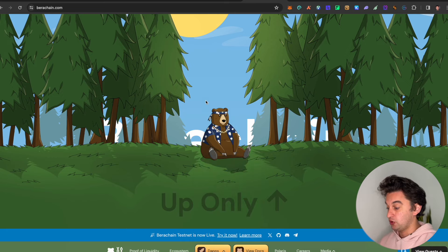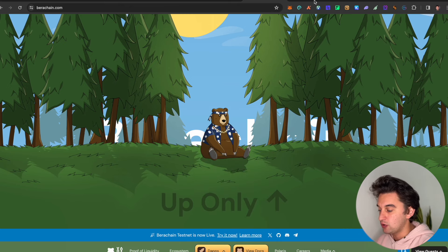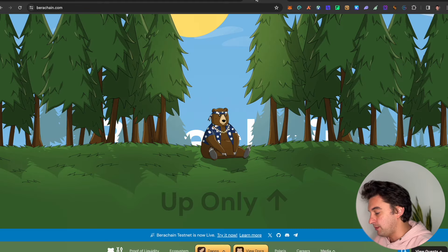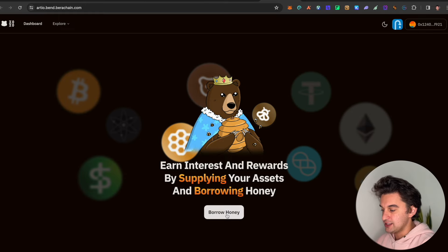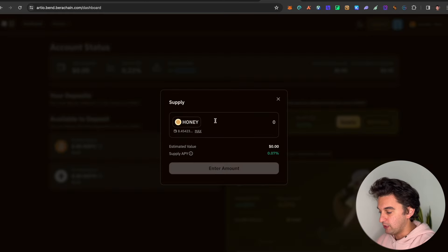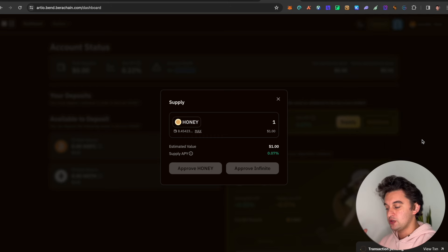Check my YouTube channel for how to interact with Berachain or earn the Berachain airdrop. Go to all the DApps and utilize them - lend, borrow - it's all testnet so it's completely free. You don't have to worry about spending any money. Do the swaps, then lend and borrow assets - supply Honey, approve, and go through it. Simply do them all without worrying about transaction fees since it's all on the testnet and faucet tokens are available whenever you need them.